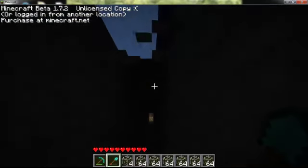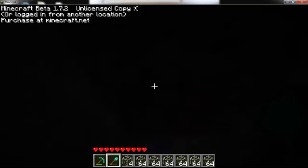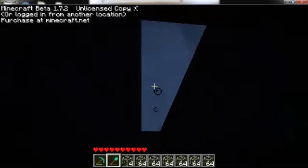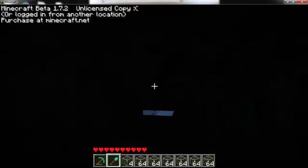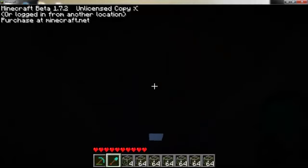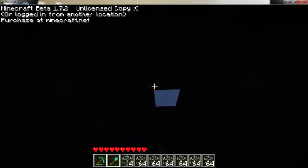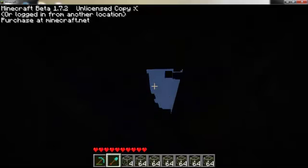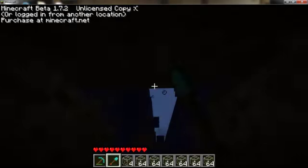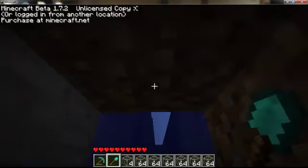Wait, what's that in the top left corner? It's saying this is an unlicensed copy — but I purchased this! I swear I paid for it. Don't you dare flag it. This isn't another location; this is the computer I've been logging in from. Okay, I'm going to have to sort that out.